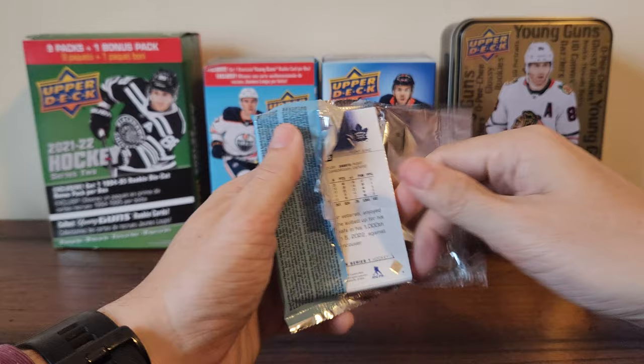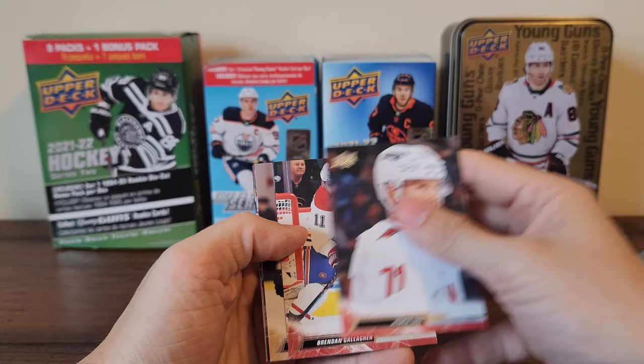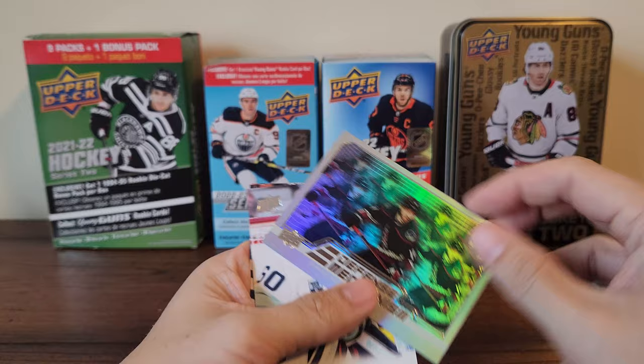Not a good sign if we're starting off with Toronto on the back. Jesper Fast, Brendan Gallagher, Sonny Milano, and a defense mechanism of Shane Goss to spare.